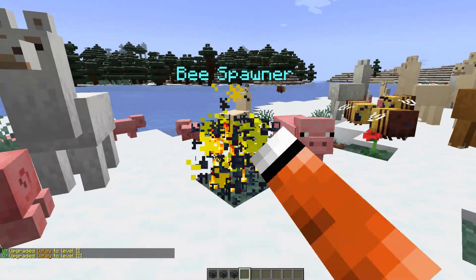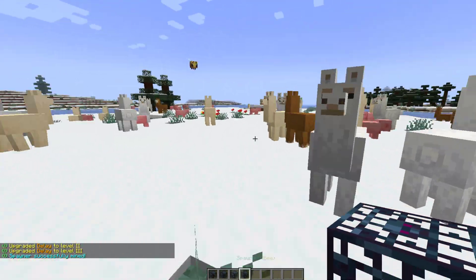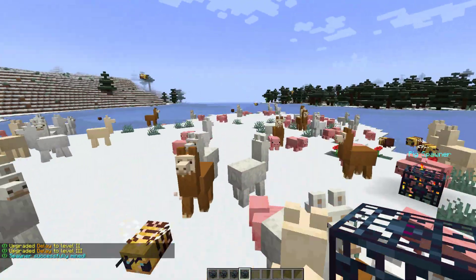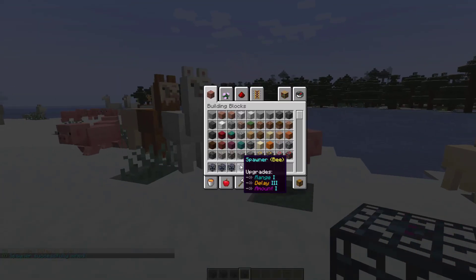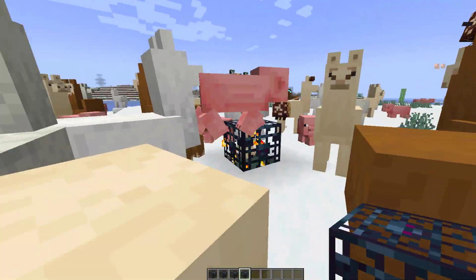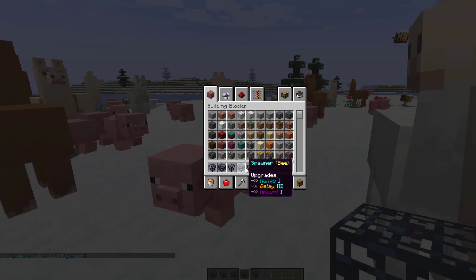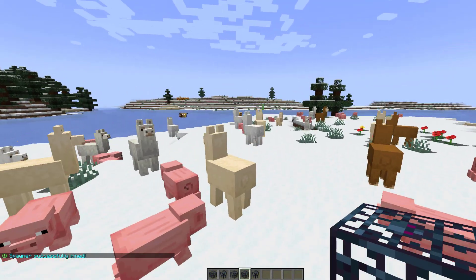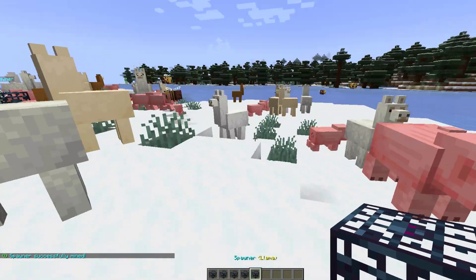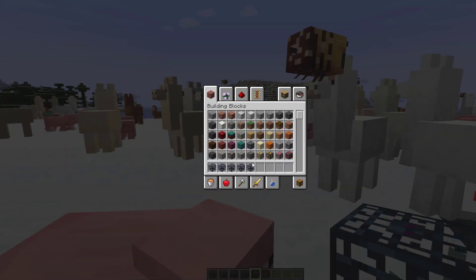I'm going to break that spawner and successfully mine it. When you do try and mine a spawner, it will bring it back into your inventory with the same delay that you set. If I get rid of this one here it will jump into my inventory, and it keeps the upgrades that you set — allowing you to not waste experience if you accidentally destroy one.